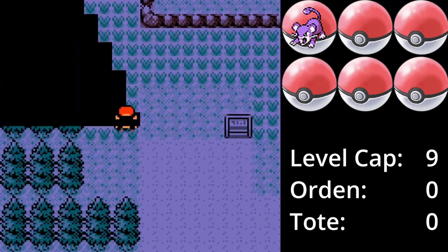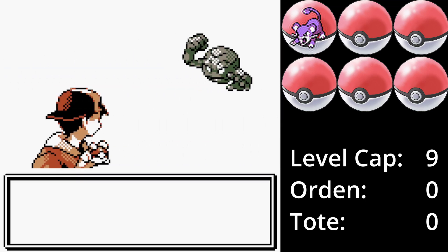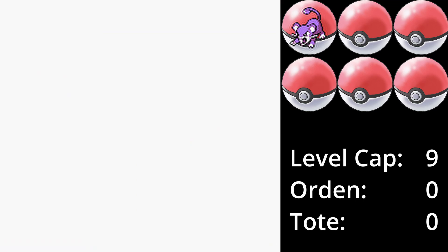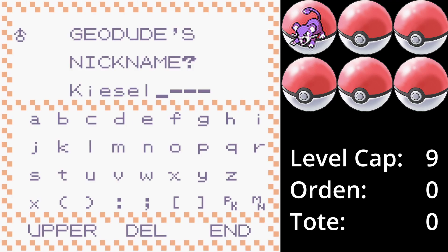Nördlich auf Route 46 finden wir einen Kleinstein. Kleinstein ist ebenfalls ein sehr gutes Pokémon und ist vor allem eine große Hilfe für den ersten Arena-Leiter. Zusätzlich ist es fast ein automatischer Sieg für die zweite Arena gegen die Käfer-Pokémon, und gegen die dritte Arena gegen das Miltank hilft es auch sehr gut. Gefangen erhält es den Spitznamen Kiesel und wird ein fester Bestandteil des Teams sein.